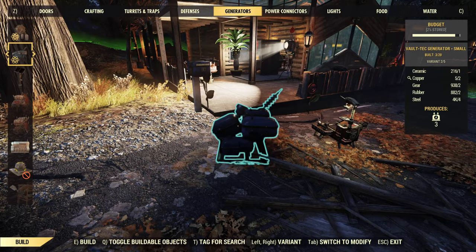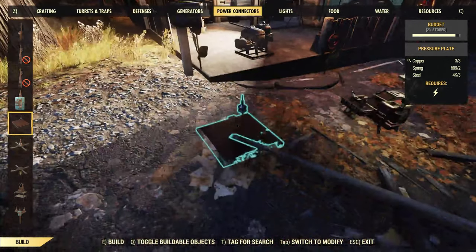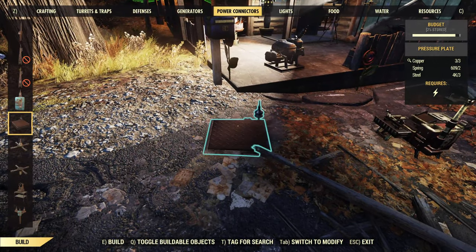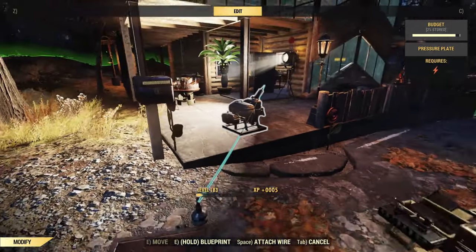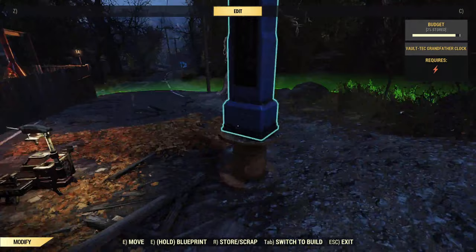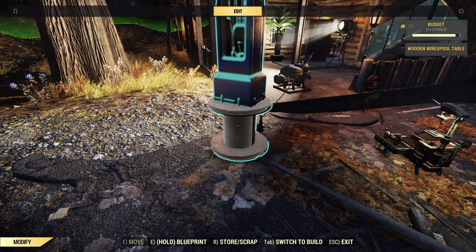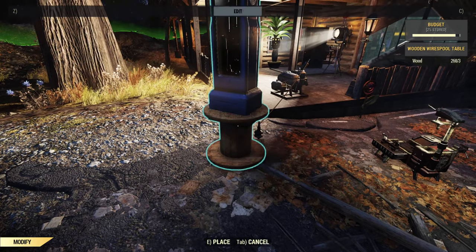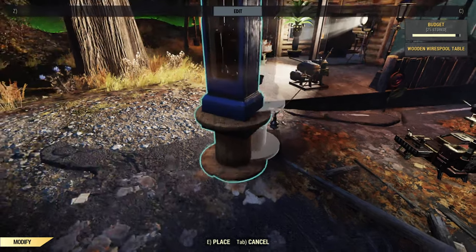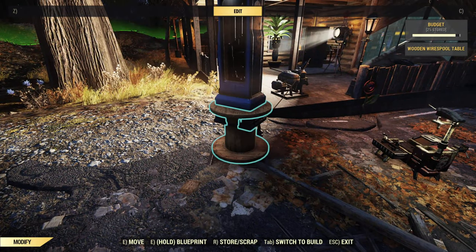Another way to merge items is with a generator or power source and a pressure plate. You take the pressure plate connected to power, then you can place items on it. It's a slower version of terrain merging but it does work, and this would be a way to merge items from inside your shelter.